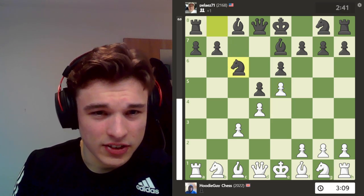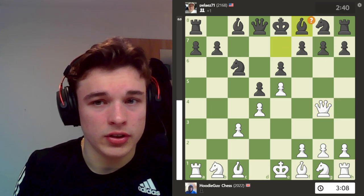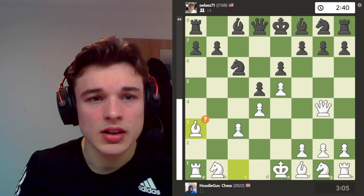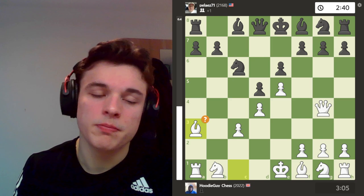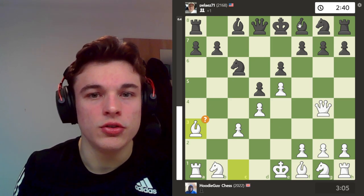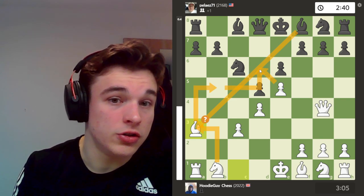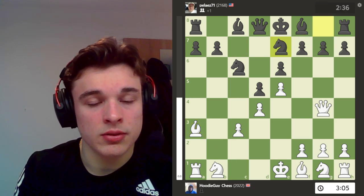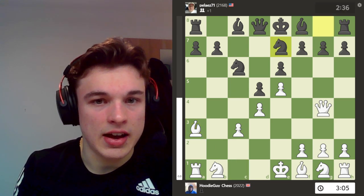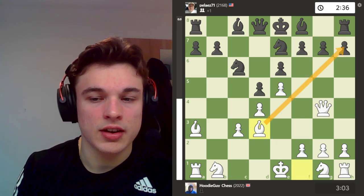So Nc6 is played. I go Qg4, just targeting g7 and forcing the bishop to retreat. Here I go Ba3, to try and trade the bishops off. The computer doesn't like it, but to me it makes sense — because if we do get a trade, my knight can try and get into the d6 square, which is one of the advantages of having the pawn on e5. My opponent plays Ng7, just blocking the diagonal. I go Bd3, taking control of this diagonal.